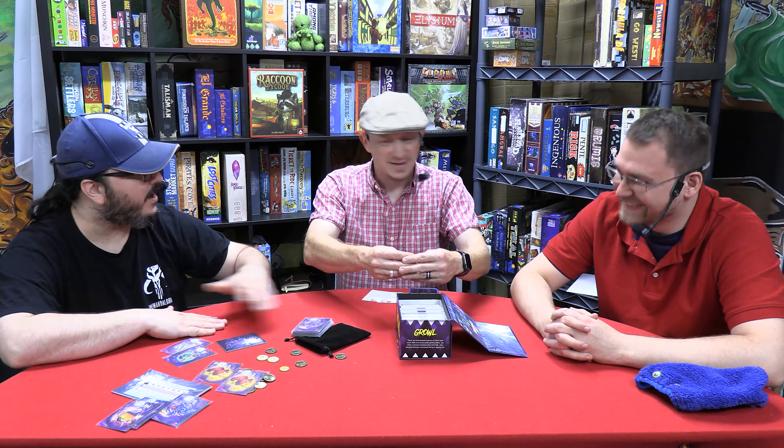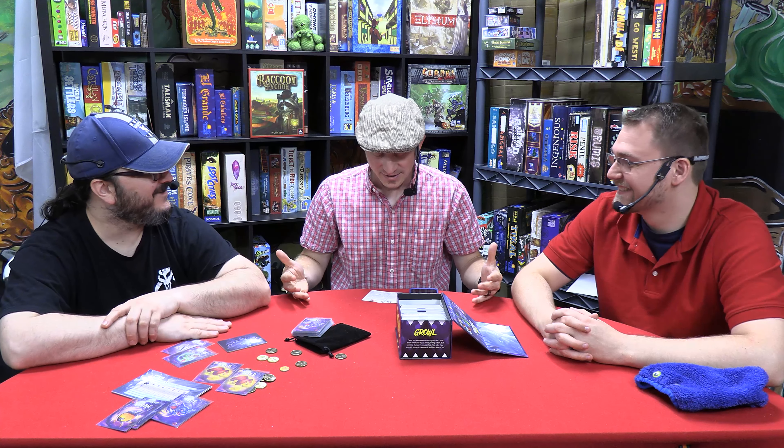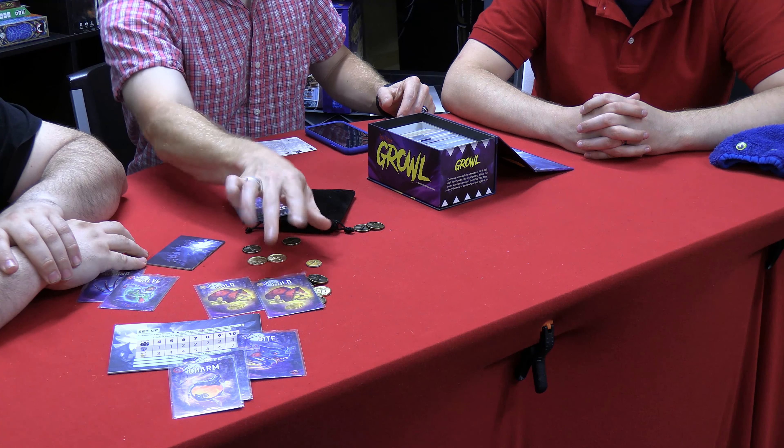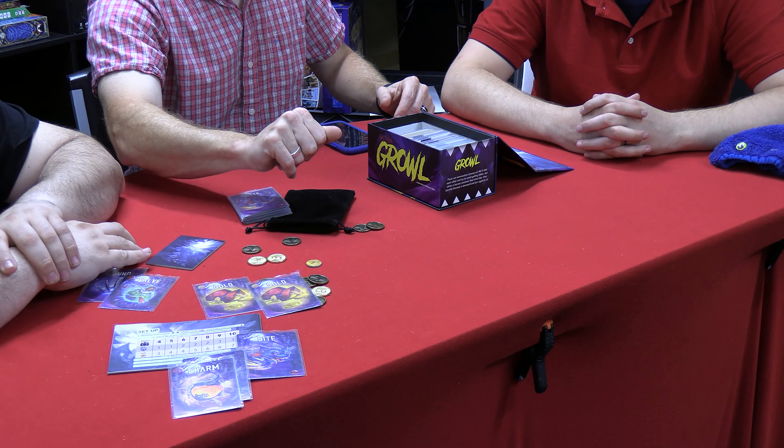By the end of the last night, everyone who was a werewolf to start the game begins to howl, and then the people who became werewolves through the course of the game join in. If there are any humans still alive and not howling, humans win. But if all living players are howling, the werewolves win. You score one coin for being on the winning team, plus a coin for each gold you have.